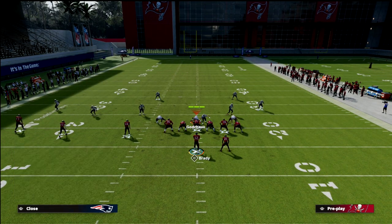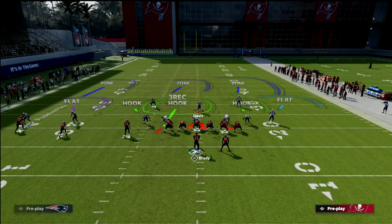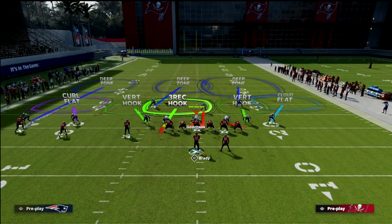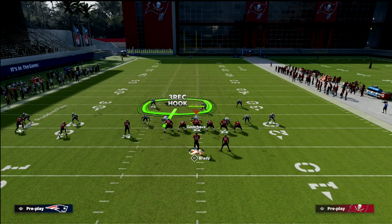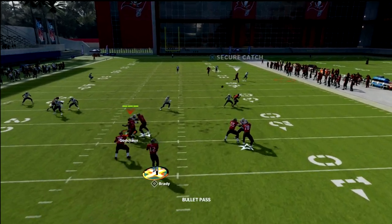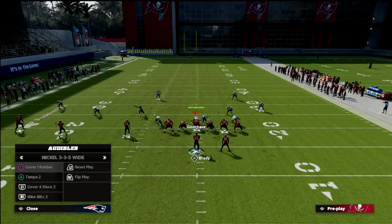What they have to basically do to stop this concept is run something that essentially has two vertical hook zones, and of course their user in the middle of the field. At best, this is how they're going to be able to defend the hitches. But not only are we going to be able to attack them in that regard — if the underneath is taken away, you still have this drive post that is really underrated in terms of what it can do against a base-aligned cover two style of defense.